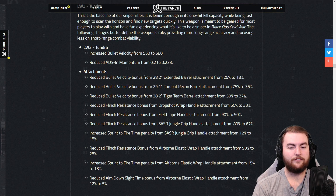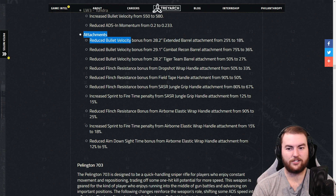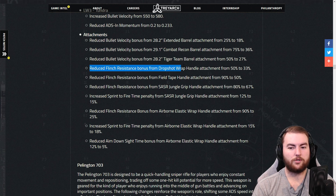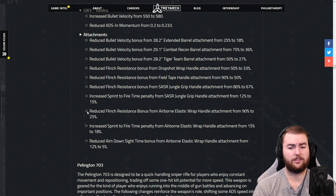For the LW-3 Tundra, they've increased bullet velocity from 550 to 580 — not a super significant change — and reduced the ADS in-momentum from 0.2 to 0.233, so it's going to feel slightly slower to aim down sight. The Tiger Team barrel got a big nerf to bullet velocity. The flinch resistance bonus from the drop-shot handle was decreased from 50% to 33%. Big one here: the airborne elastic wrap flinch resistance went from 90% to 25%, so they don't want that to be the all-encompassing best grip option anymore. They've also increased the sprint-to-fire time penalty from the airborne elastic wrap from 15% to 18%, and reduced the ADS time bonus from the airborne elastic wrap from 12% to 5%.